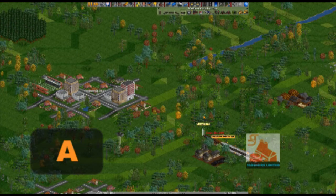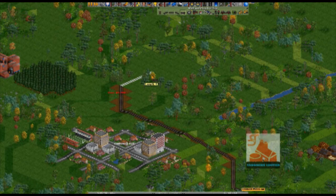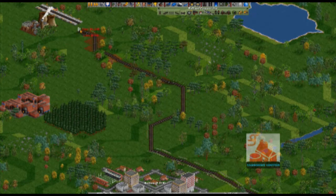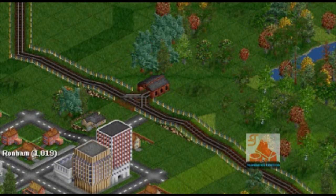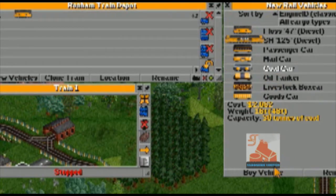Now use the auto rail tool — hotkey A — to build rail between the two stations. You can drag this tool to lay rail faster. Now build a rail depot along your line. Left click the depot and click the new vehicles button. Buy a train and 9 coal cars. When building stations, it is important to remember that each station tile can hold 2 train cars. The station we just built can hold 10 train cars.